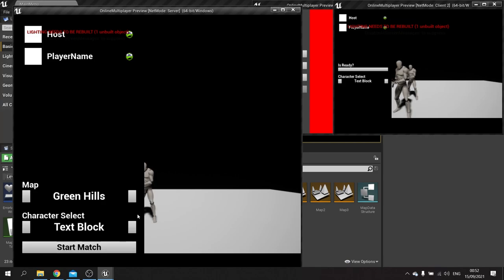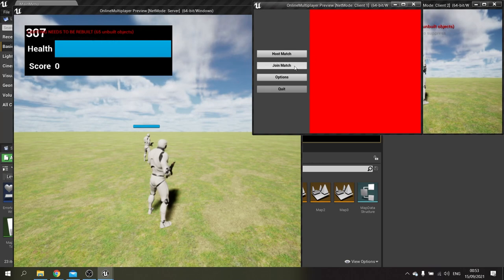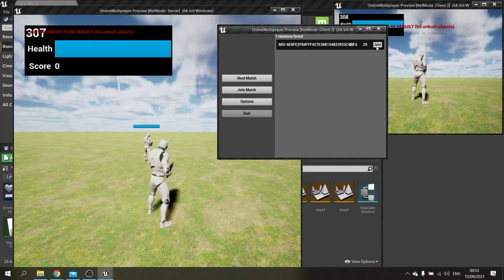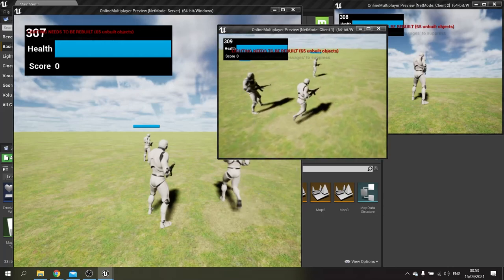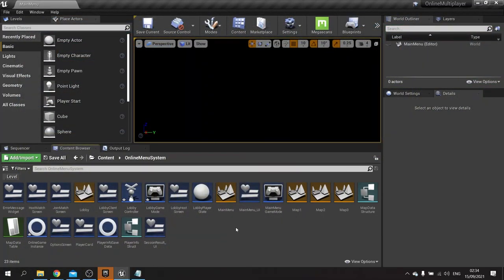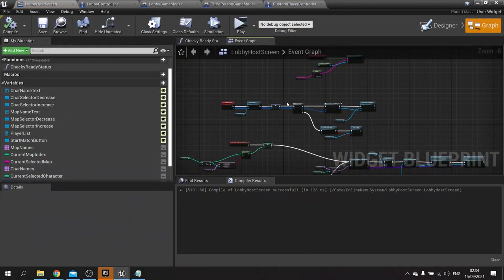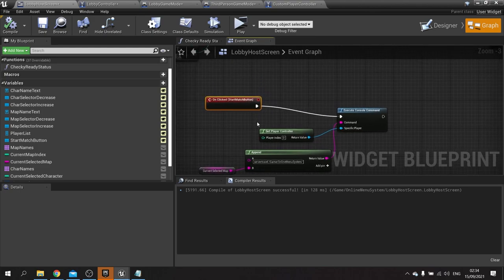The other issue we want to fix is stopping players from coming into the level when it's already started. For example, I can click join and join the match mid game, which you may not want and most games don't allow. So what I'm going to do is lock it off. We're going to go over to the lobby host screen, and on here we need to dictate how many players we're expecting. We also want to stop anyone new joining the game when it's already started, so when you click start match we want to first of all destroy the session.